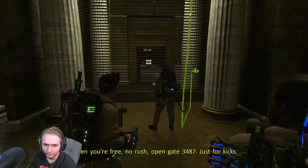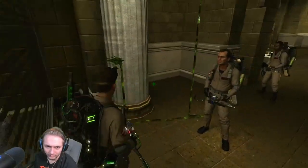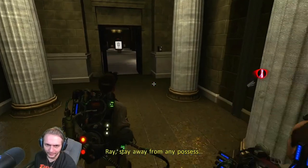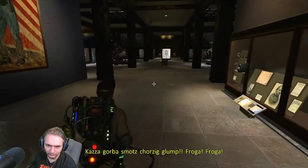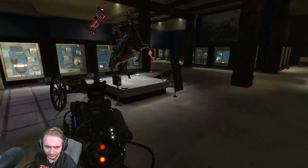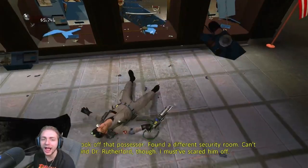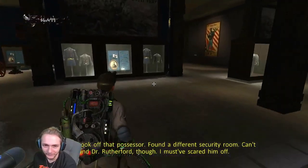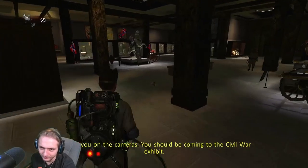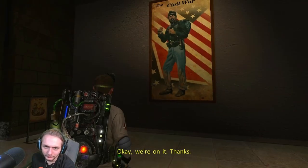Only a few cameras are still working. When you're free — no rush — open gate 3487, just for kicks. Give me a minute. Oh, there we are. I need one of those swords. Can't find Dr. Rutherford though — I must have scared him off. You're not pretty when you're possessed. I've got you on the cameras — you should be coming to the Civil War exhibit. Damn it — okay, we're on it. Thanks.